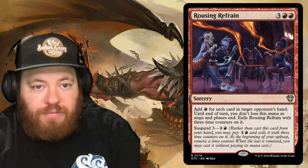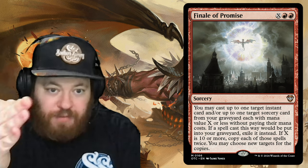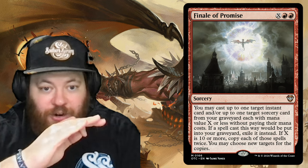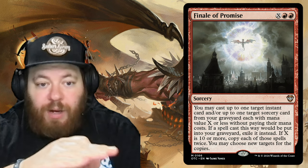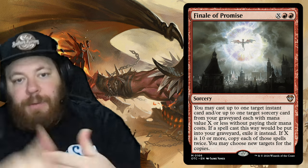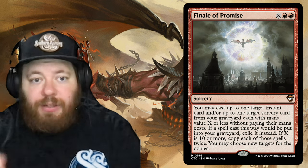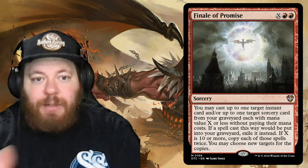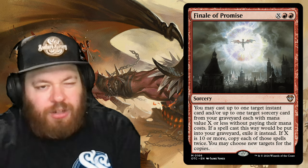Finale of Promise is X and two red: cast up to one target instant and up to one target sorcery from your graveyard, each with CMC X or less, without paying their mana cost; if they'd go to the graveyard this turn, exile them instead. If X is ten or more, copy each of those spells twice. Copy on copy on copy — perfectly aligned with the commander's copy-spell theme.